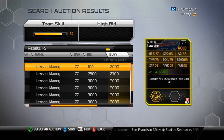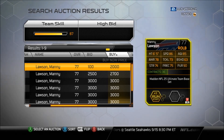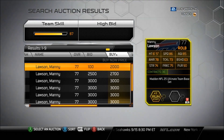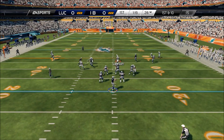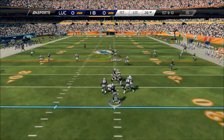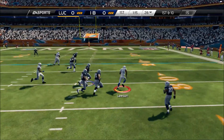My favorite card in all of Ultimate Team: Mani Lawson at 2,000 coins — he was a lot cheaper before I put out my highlight video on him, so check that out on my personal channel. Mani Lawson is worth every coin. Look at the speed you can have with him — he's a great user backer with great height, agility, and catching as well.